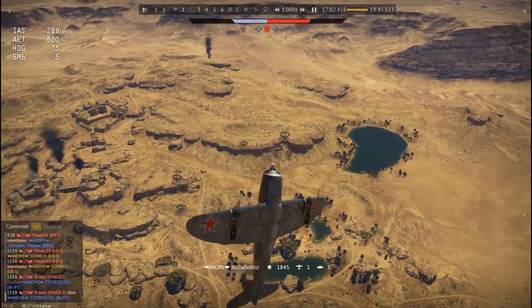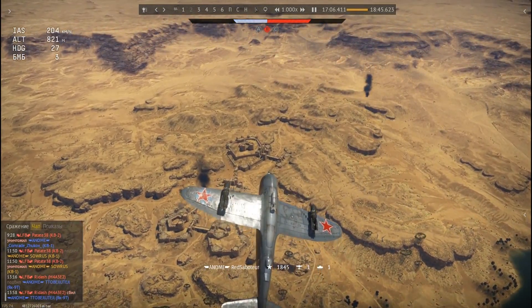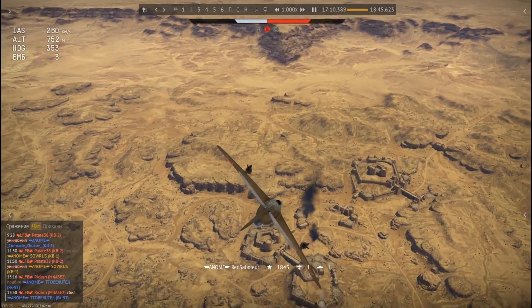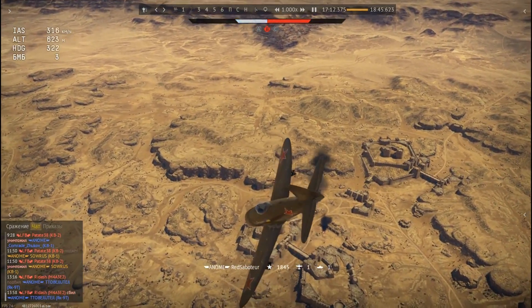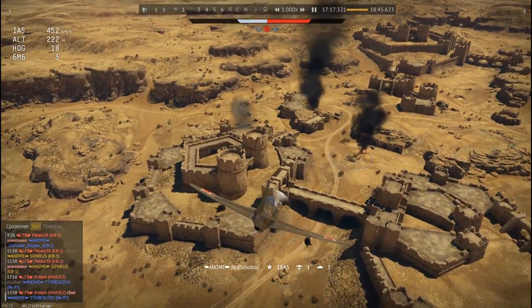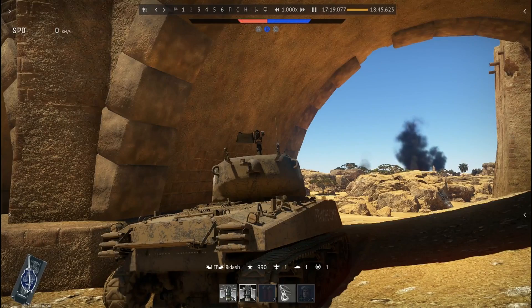Do you like playing cat and mouse? How about some cat and mouse in War Thunder? We'll show you! Here's the Thunderbolt — that is our cat. He's trying to get to a Sherman hiding underneath a ruin. The Sherman, or mouse if you will, is constantly keeping an eye out for that attacking aircraft going back and forth, anticipating a bombing run to avoid it.